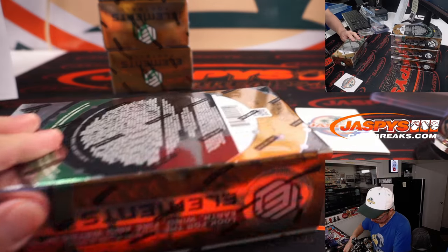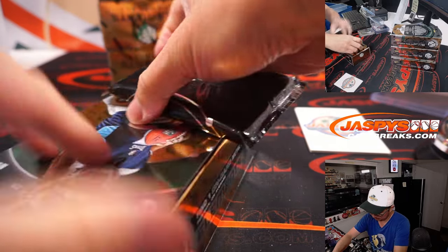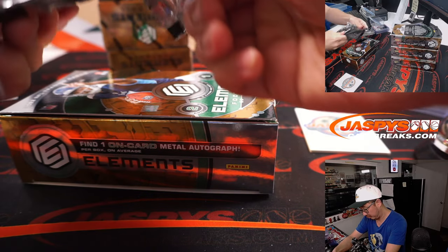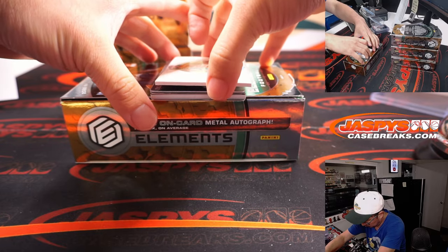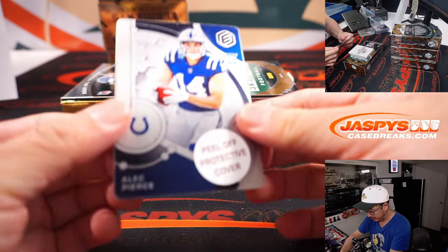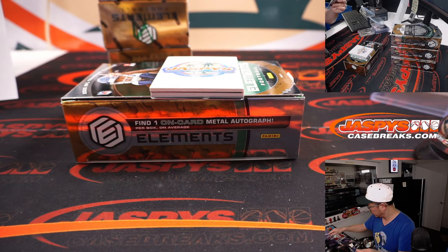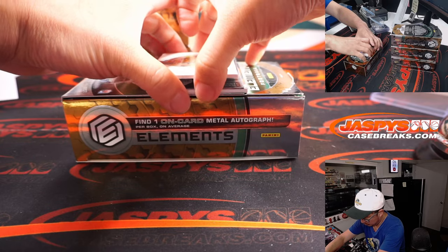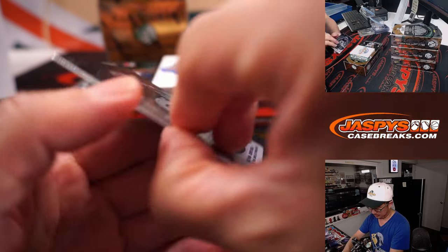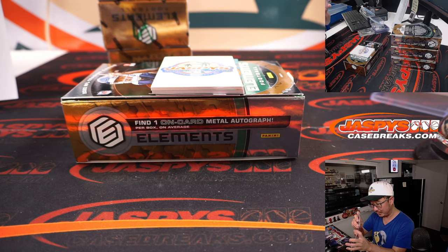Another box. Got AP — Alec Pierce, 40 out of 99 for the Blue Horseshoes. The other plate is Devontae Adams, 32 out of 54 for my Raiders. Mark with the Raiders — Raiders looking to bounce back against their rivals, Denver.